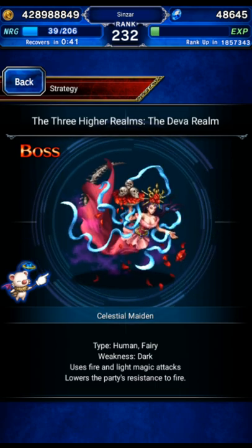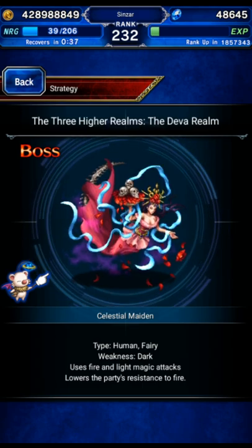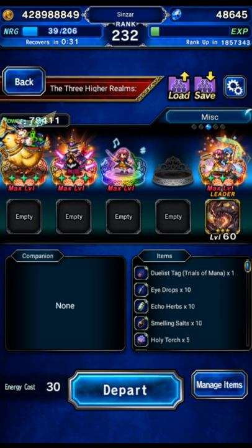This is a three-stage fight. This video covers only the final boss. They're all weak to dark only, but this one is a human fairy. The first boss is a human demon and the second boss is a human undead.